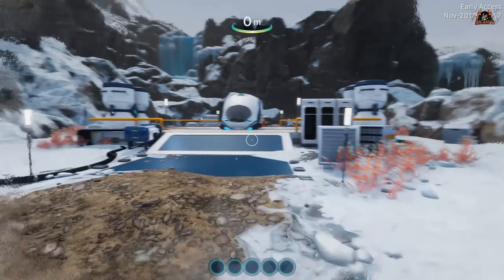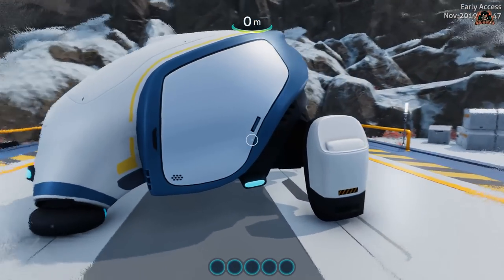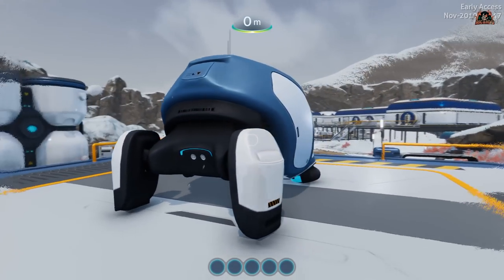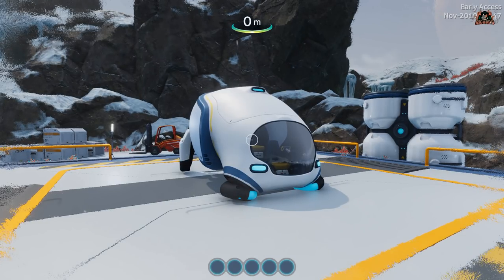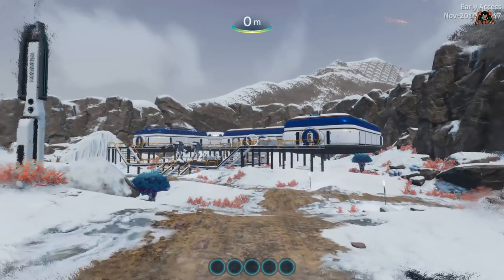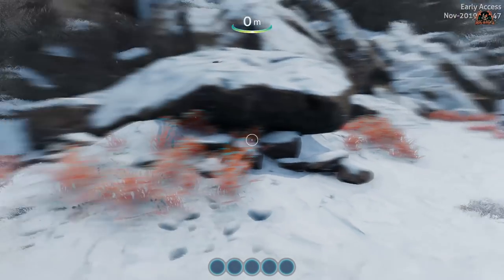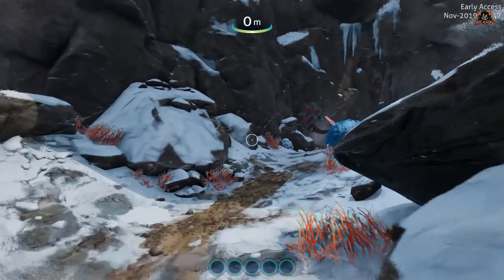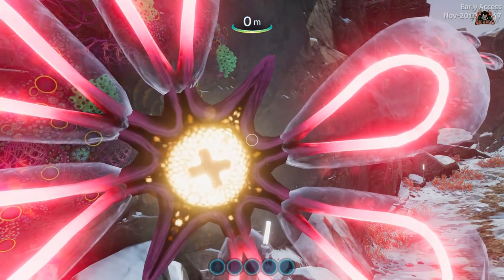We haven't seen these in Subnautica before — this is effectively a Subnautica space shuttle. A little reminiscent of what we've seen in other sci-fi, like The Orville — that typical pod-based shuttle craft. It's on its landing pad and you can't do anything with it. There is one item nearby you can pick up. Saving screenshots to your PDA on PC can be done by pressing F11. With all that done, let's get on with invoking the set pieces of this campaign, heading down towards the path marked by path markers.